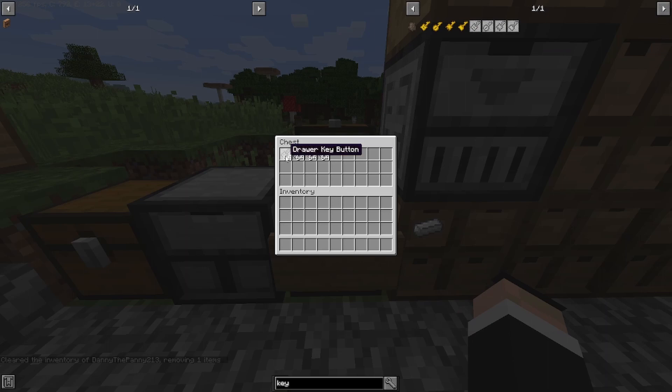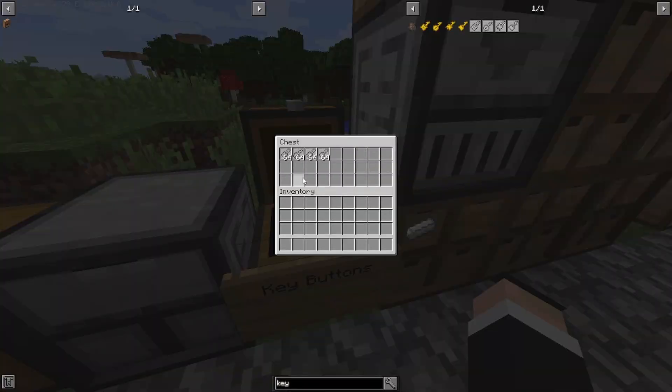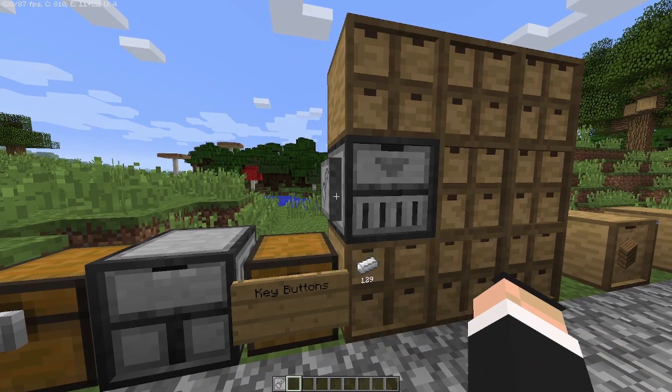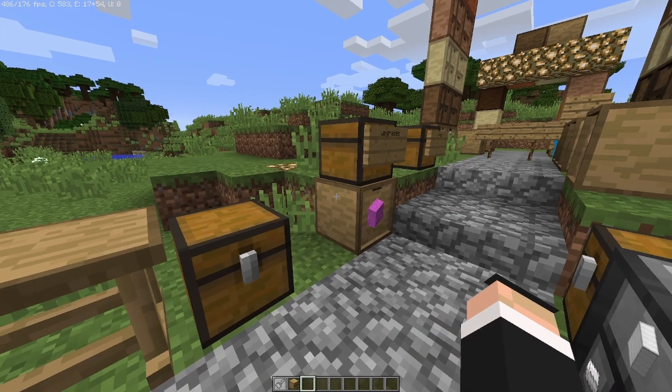These are key buttons — they work like the keys we've seen, but they activate redstone signals. For example, if you grab a quantify key, put it on the button, and press it, you can see the quantity readout. Note: this will not work on a regular drawer — you must have a drawer controller.